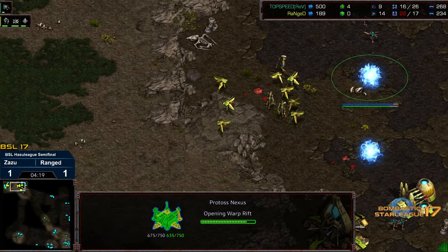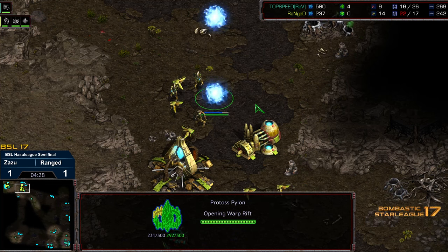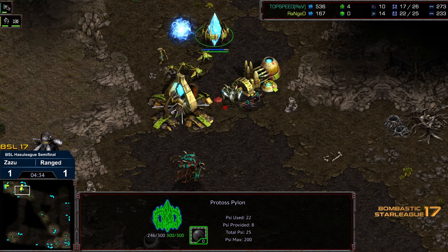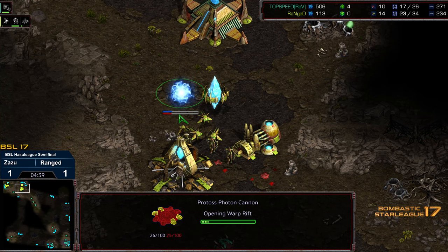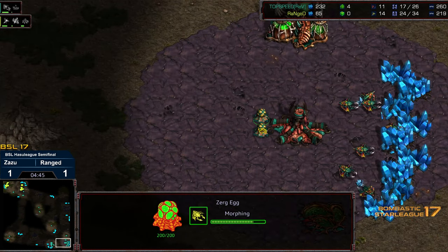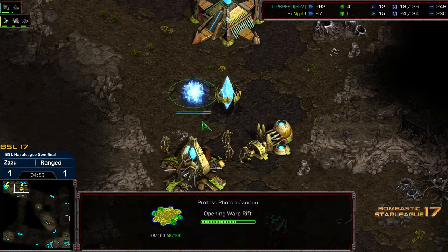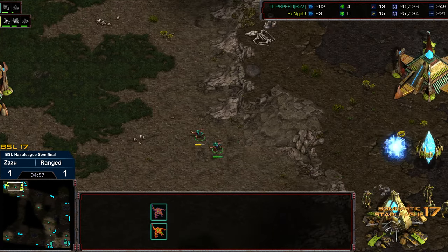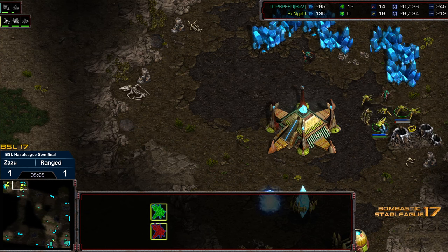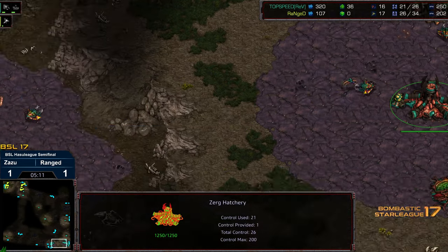Another Pylon being dropped. I think this is going to be all-in from Zazu from here — he just wants to push in as many Zerglings as possible while there are still just three Zealots, maybe take out the Forge. There's now a cannon in the main, so the main is going to remain defended. It looks like Ranged has managed to dodge a cannonball. Dropping a third hatchery at his natural. A probe is able to make it into the main and see that there was no tech to Lair at either location.